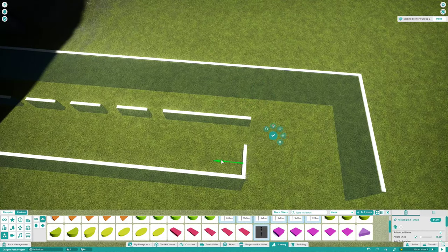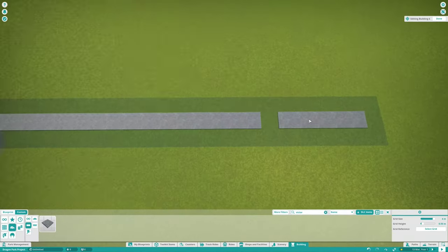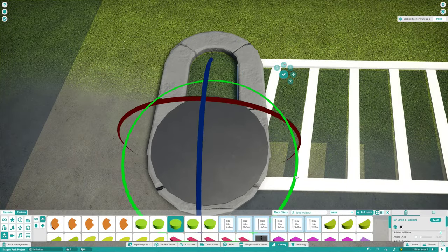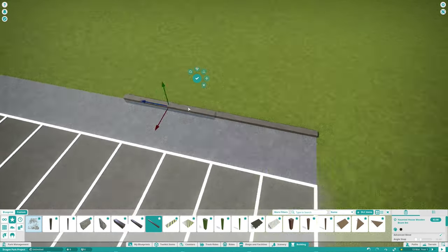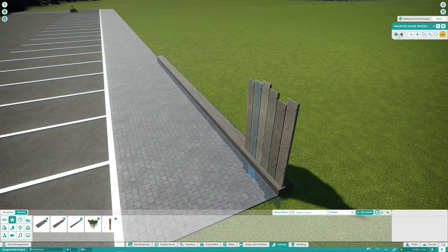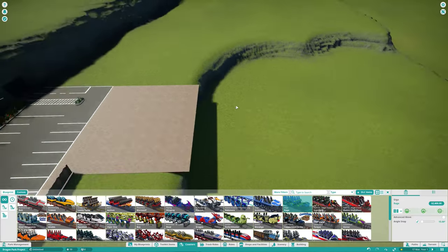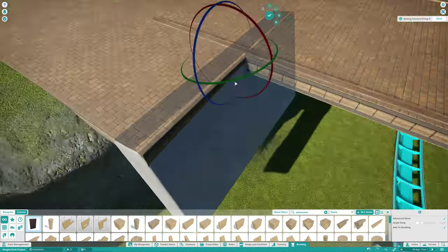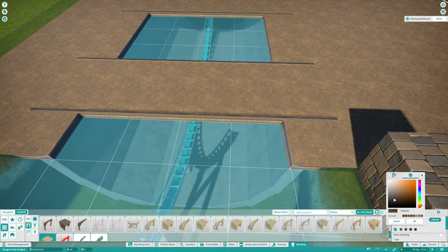For this playthrough I essentially just want to focus more on roller coasters than just being full-on realistic. As you can see, the parking lot I started to work on is quite square and extremely small. It's more of a suggestion of a parking lot being there. I don't want to spend half of my park space on a parking lot — I just want to create some nice roller coasters in a semi-realistic atmosphere.